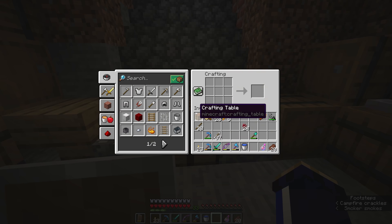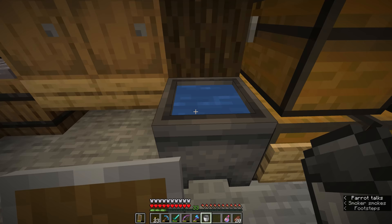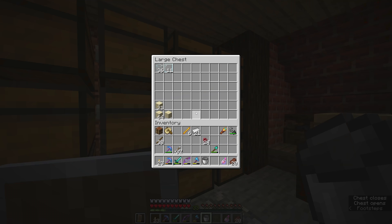No brewing setup would be complete without a cauldron — this is actually half a joke because cauldrons, while they do have some function in brewing, aren't really all that useful for it. They're useful for a bunch of other things, but for brewing, especially in Java Edition Minecraft, they are not all that great, which we'll get onto in a second.